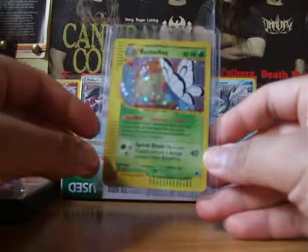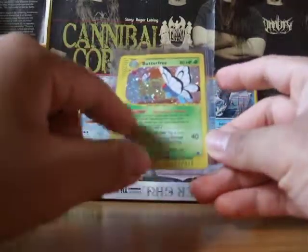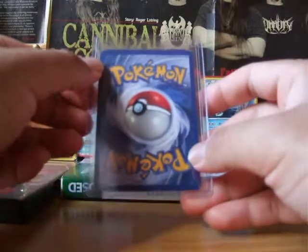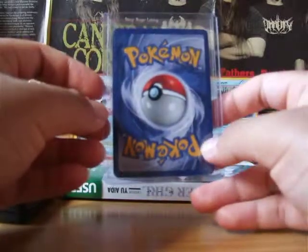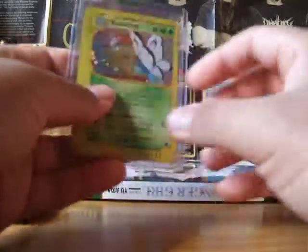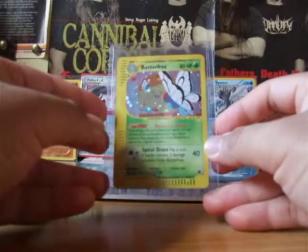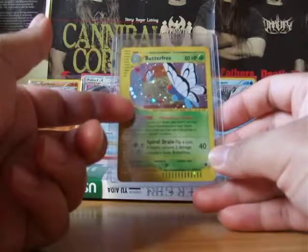This one was even worse. It had scratches all over the holo. There were stains around here, and there was a significant stain right here and right here. At best I would say excellent — when he put it at mint. So that's a big difference. I'm guessing he just looked at the fronts and not the back, because that's where the back really brought down the value of this card.